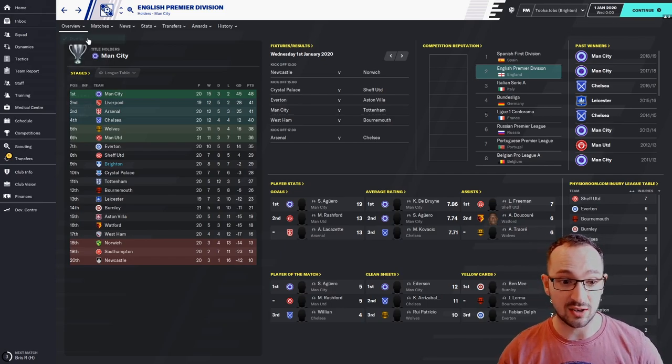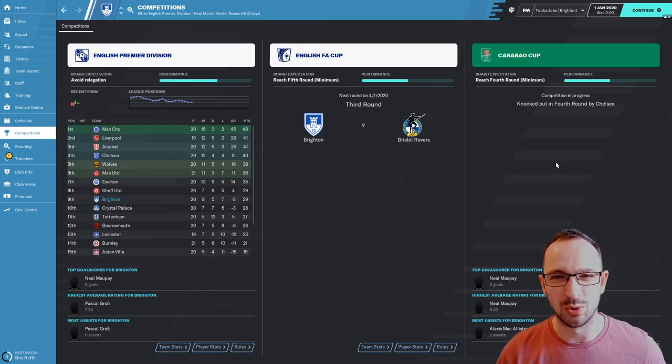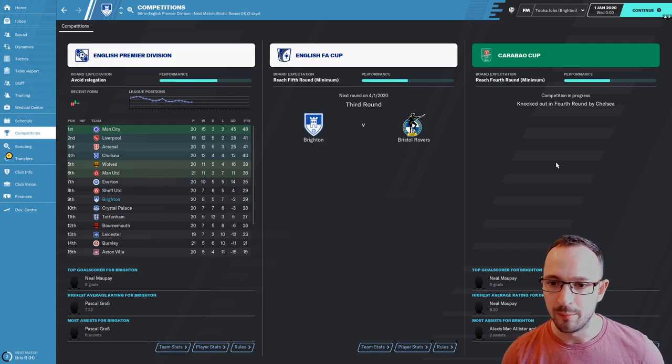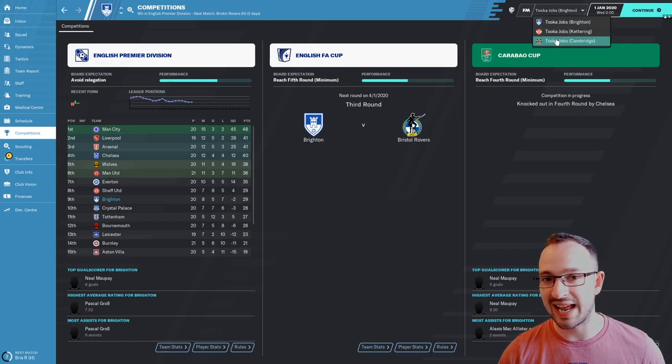Currently knocked out of the Carabao Cup in the fourth round by Chelsea - that's understandable, Chelsea are a stronger team. It's always hard doing tactics in the Premier League because the difference in quality between Brighton's team and the top six or seven is massive, and it can be really tough to break into the top six. Anyway, not a lot to show about Brighton - let's go to Cambridge in League Two.